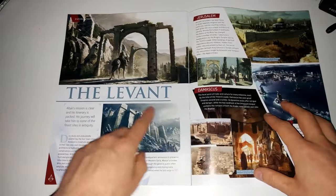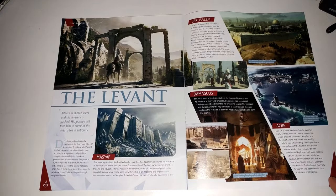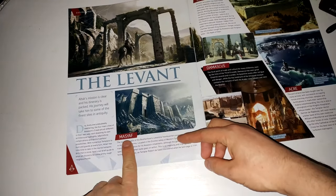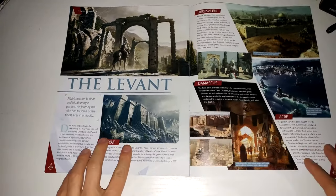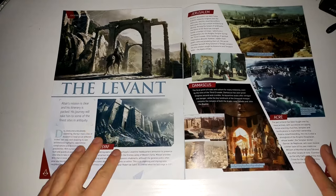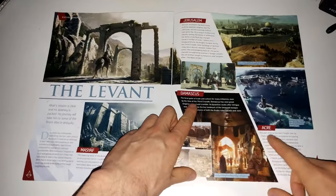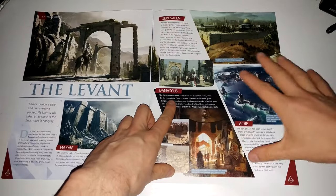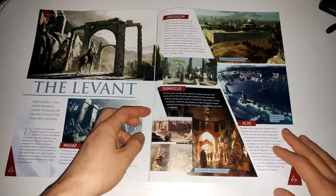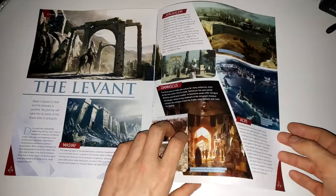The last section covers the Levant - the environments you play in the very first game with Altair. You have the three main areas: Masyaf, which is where the Assassin's Creed was based and your starting location where your leader was; and then Damascus and Acre, which were the three cities you went out to where all the bad guys were. This is obviously where you spent most of your game time, traveling from city to city and going back and forth.